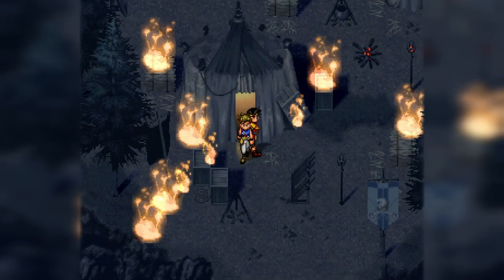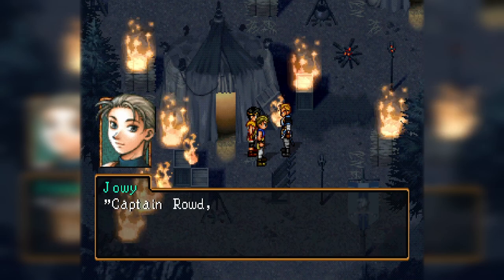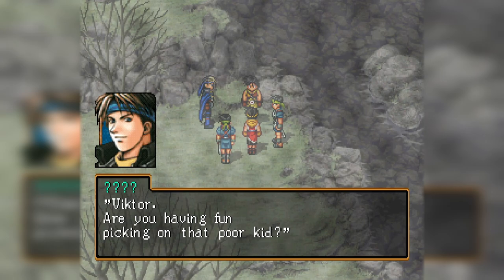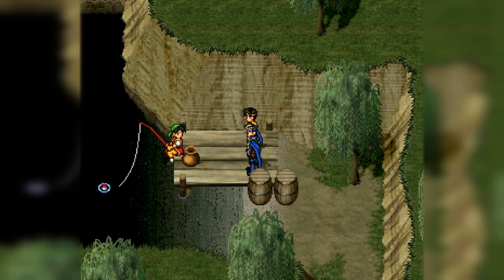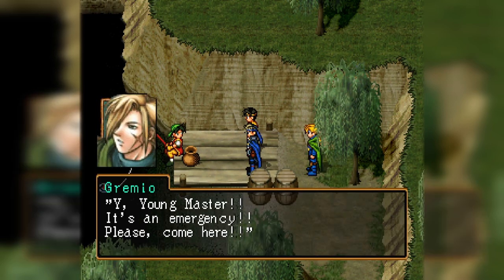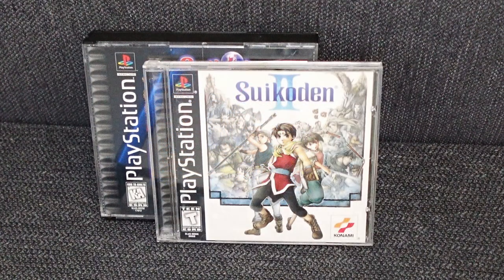The sequel takes place three years after Suikoden, in a neighboring territory with its own political and military tensions. Dozens of characters from the first game show up as either recruits or cameos, and by loading endgame Suikoden save data, one can carry their levels and equipment over and even unlock a side quest to add the previous game's protagonist to their team. The second one is the real standout, going the extra mile in every regard, but especially characters and story.